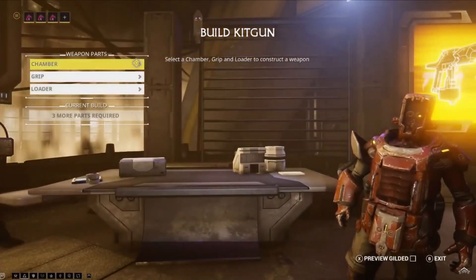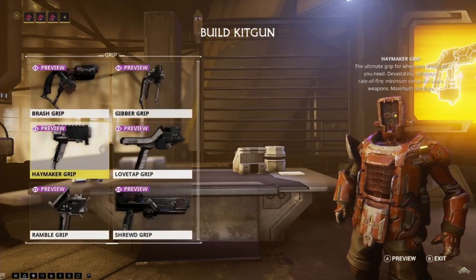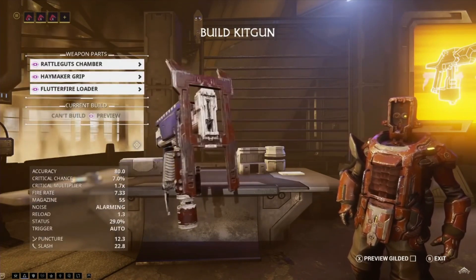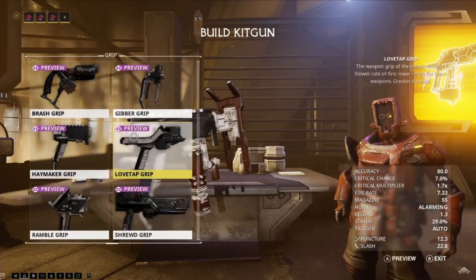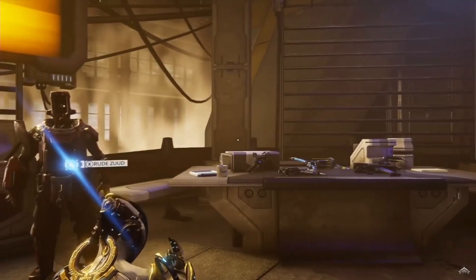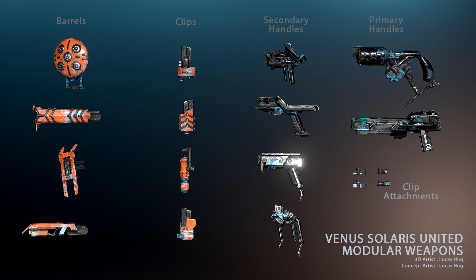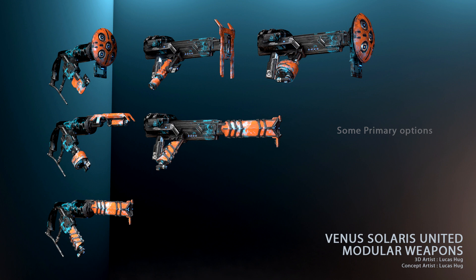These are modular weapons — kit guns, that's what they're calling them. In the background Rebecca is slowly putting some together for a preview. There are going to be a number of projectile weapons which are both secondaries or primaries depending on how you build them. She didn't hit the 'gilded' preview button so I'm curious what the finalized weapons look like. Here's a batch of all the different components for the modular weapons that are presumably coming at release.